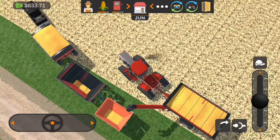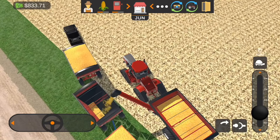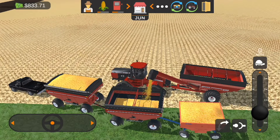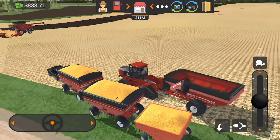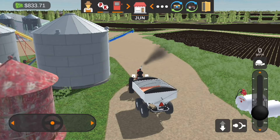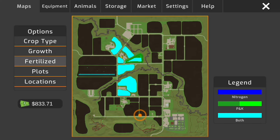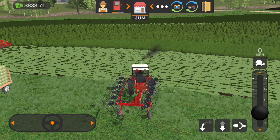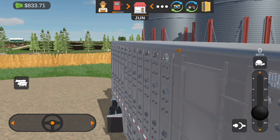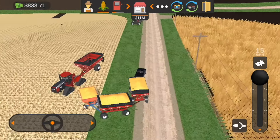Having some trouble getting over to these gravity wagons but we got the back one filled up and started filling the middle one. We might actually fill it up — it's going to be close. We'll check on the map — pretty much the next thing is to plant the field the combine is on right now. The mower's still going so I guess we'll go take the grain train again, as much as I don't want to right now. I won't make you guys sit through it though.